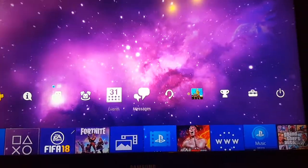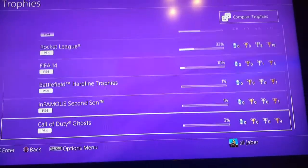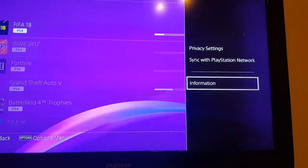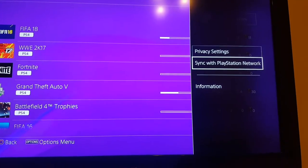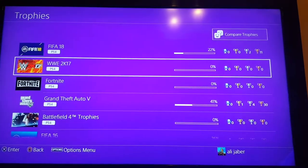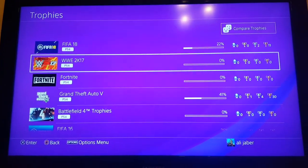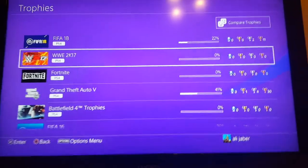Just go to Trophies and find a game that you have zero percent trophies on. For example, if you see FIFA 18 and press it, you will not find a delete option — you will only find information, private settings, and the same with the PlayStation Network. But if you go to a zero percent trophy game, you will find a delete option. Just press your Options menu and delete the game that you're not playing or don't care about.